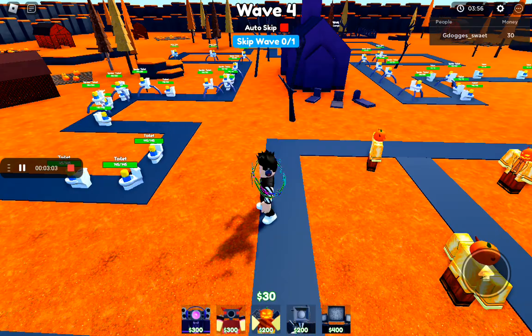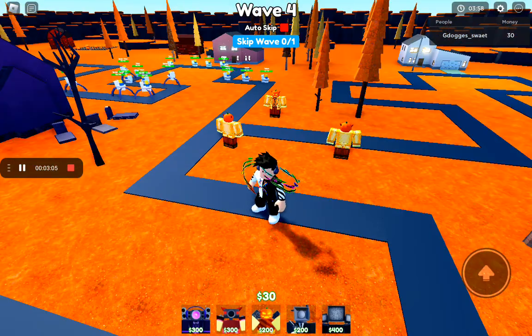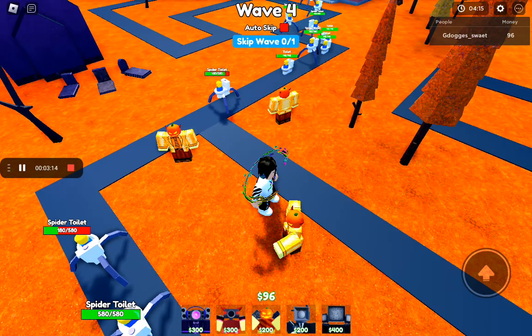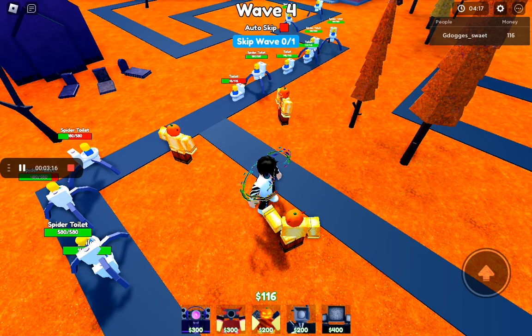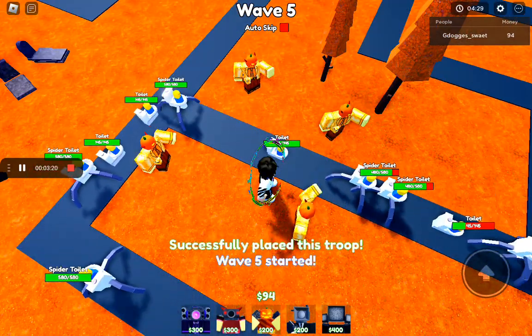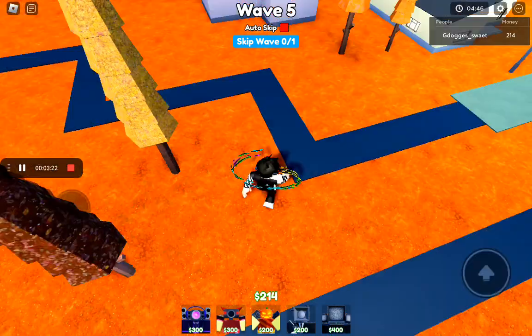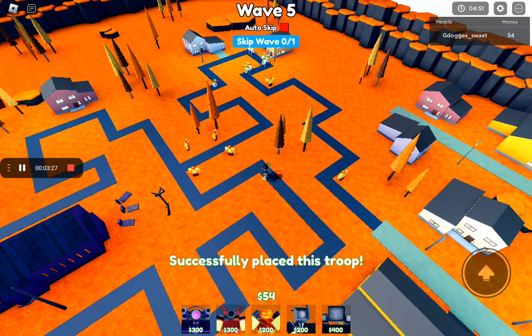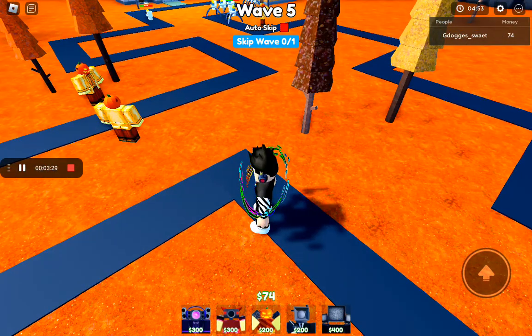When it's wave 5, you're going to want to auto skip so that before you die you can get more waves, and the more waves, the more candy you get. You don't want to upgrade them because it will be a waste of money. Skip a wave and place another one down. Then place one right here — here's the setup.